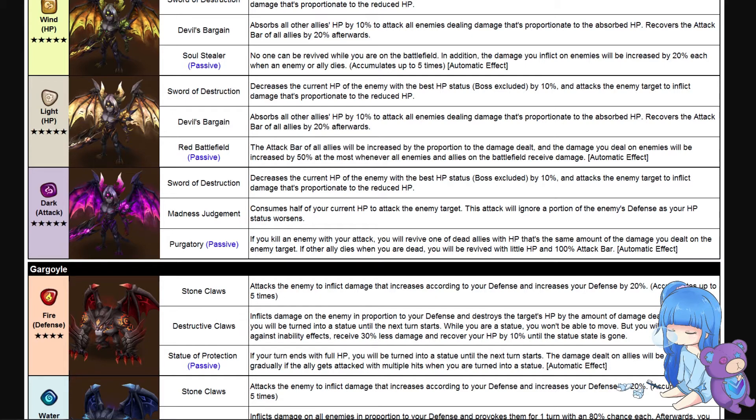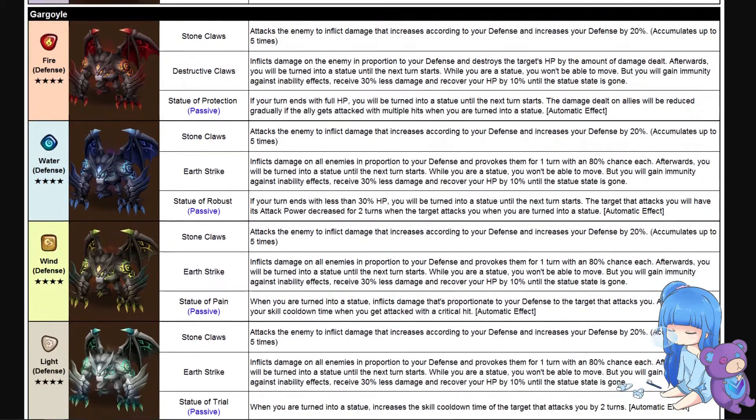The dark demon's skill, Purgatory: if you kill an enemy with your attack, you will revive one of your dead allies with HP equal to the damage dealt to the enemy. If another ally dies while you are dead, you will be revived with little HP and a 100 percent attack bar. A lot of these weird reviving and anti-revive mechanics — I'm interested to see how demons play out overall.